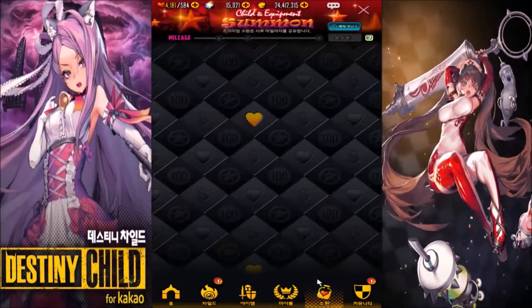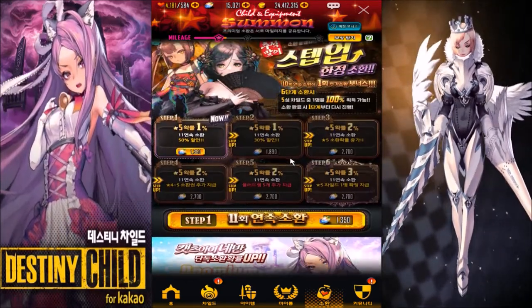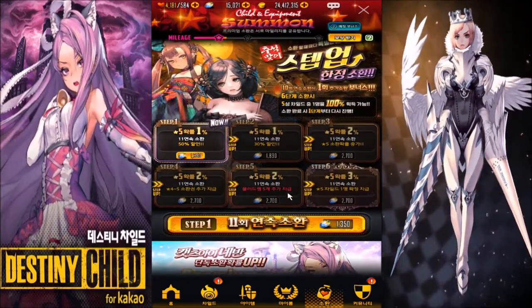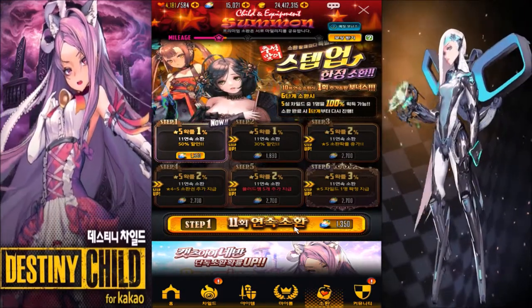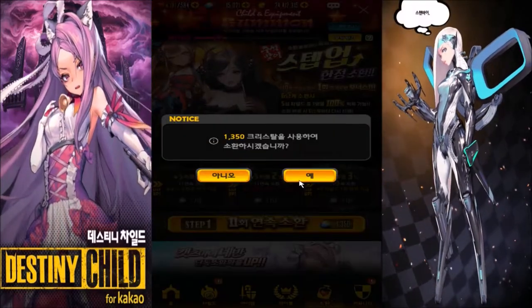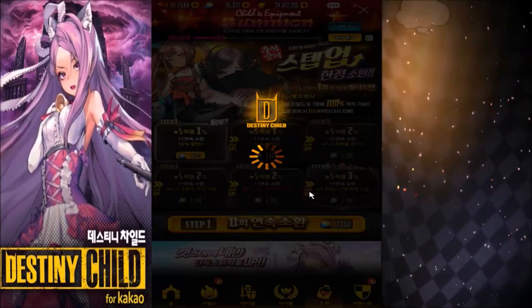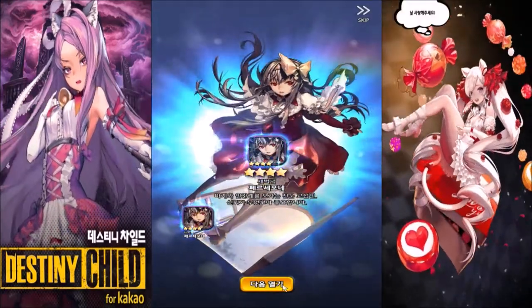We're going to roll on the banner, which has a new event. I haven't rolled yet, as you can see. I saved up my gems. We're coming in hot. Wish me luck. Give me that YouTube luck, guys. Here I go. Step 1. Usually the rating for summoning is not that high - I never really expect a 5-star unit.